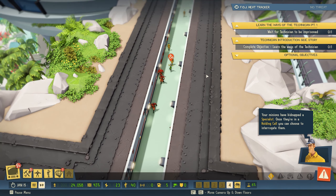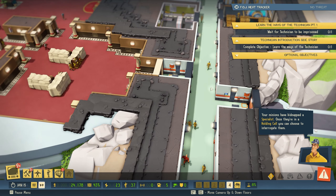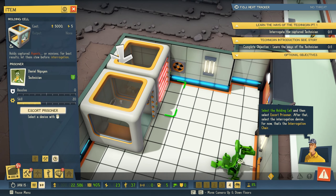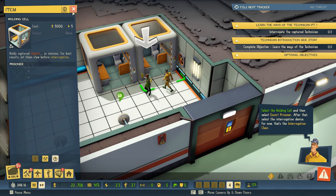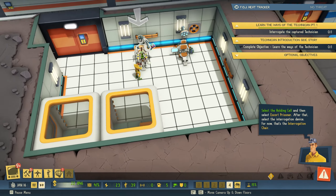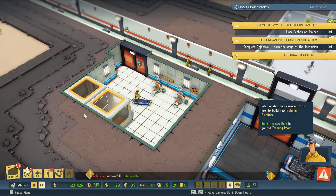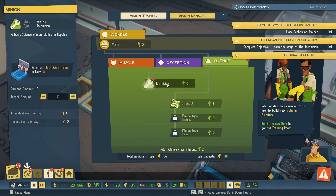I really want to mine this out and put a giant fan here — it will be hard for intruders. An intruder has been captured. Let's escort prisoner — select the holding cell and then select escort prisoner, then select the interrogation device; for now that's the interrogation chair. I've got it on fast forward because we've seen this quite often. And you're dead — interrogation has revealed how to build new training furniture. Science!